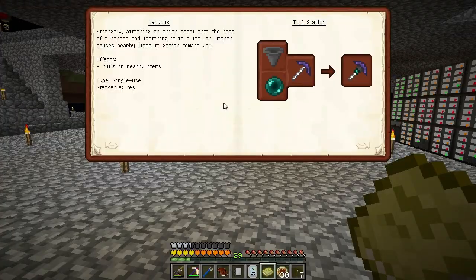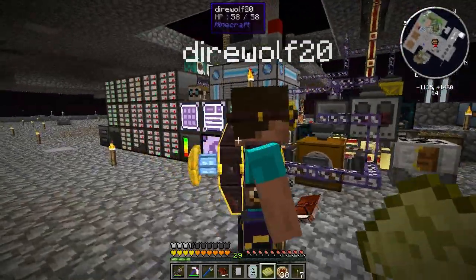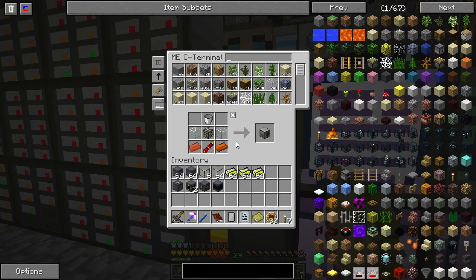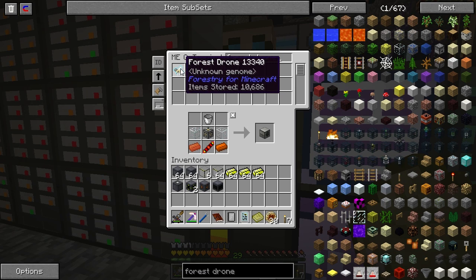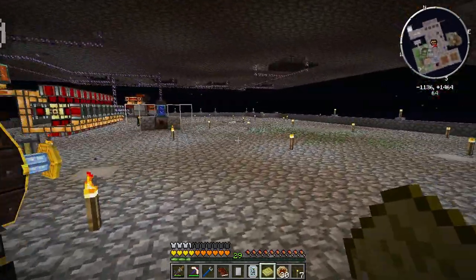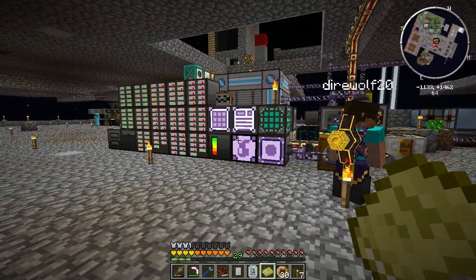Bee domination — you need 100,000 forest drones. You have fun with that. Let's see what the drone count is right now. We have close to 11,000 forest drones. Not bad, not bad. When we get later on into the bee stuff, we can get some fertility modifiers and just start pumping them up.